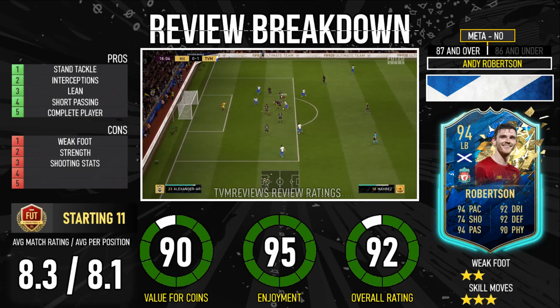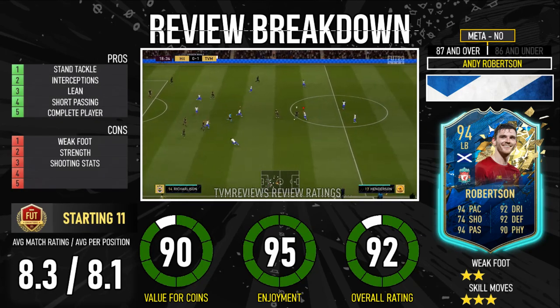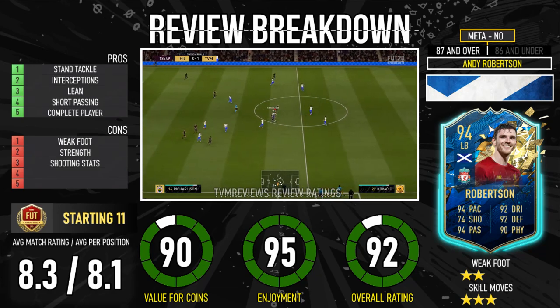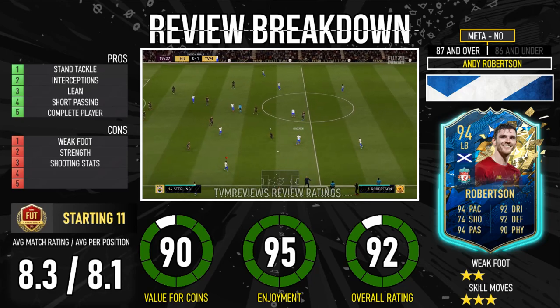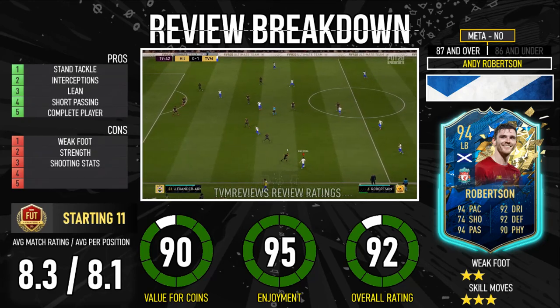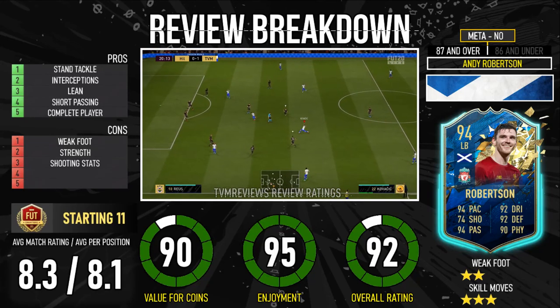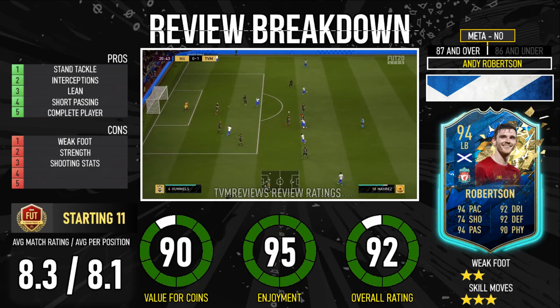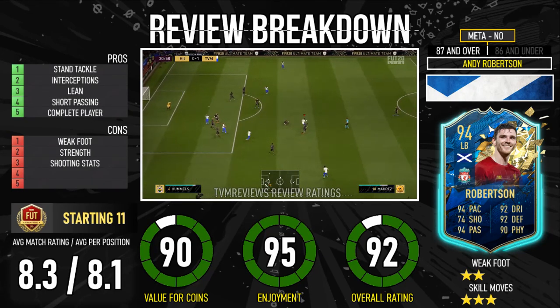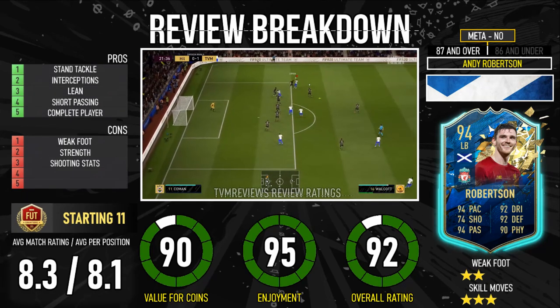All in all, I think this is an absolutely fantastic card, and 300 to 350 is fine because you'll play with him until the end of the game. If you can afford Van Dijk as well, that is just a partnership made in heaven — with Jordan Henderson in front of him, that's a nice little triangle if you're made of money. Let me know what you think in the comments below. If you enjoyed the player review, hit that like button, subscribe, and until the next time, goodbye.